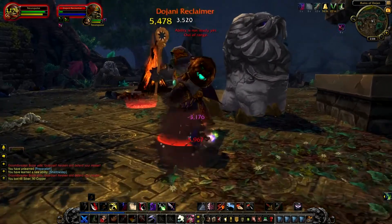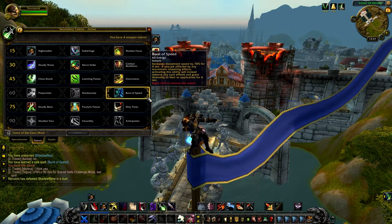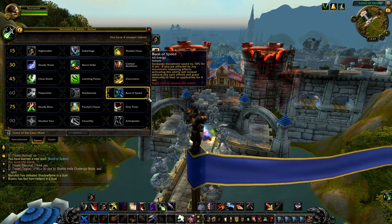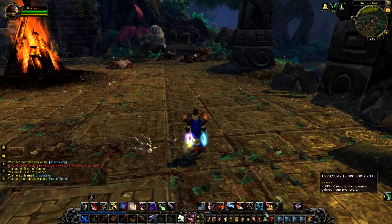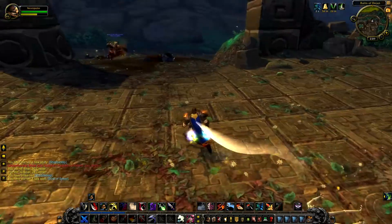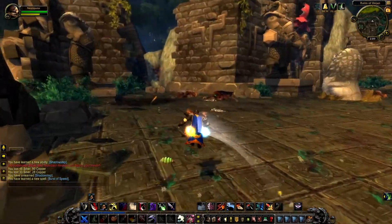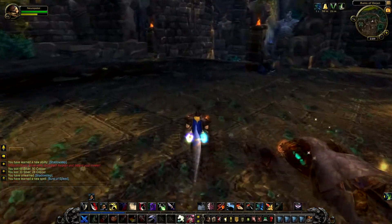Burst of Speed: increases movement speed by 70% for 4 seconds. If you are afflicted by any movement impairing effects, activating this ability will instead remove those effects and grant immunity to movement impairment for 4 seconds. This ability is similar to Sprint but it costs 60 energy and has no cooldown, so you can spam it if you have energy. When you are afflicted by slowing effects, using it cancels all those effects.